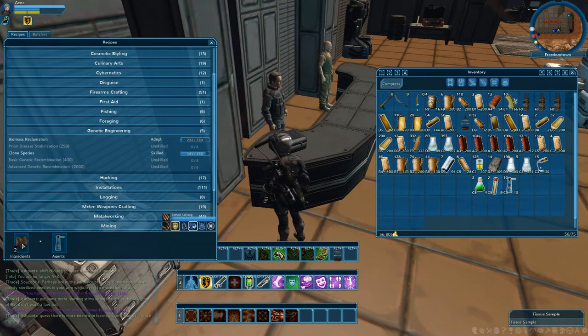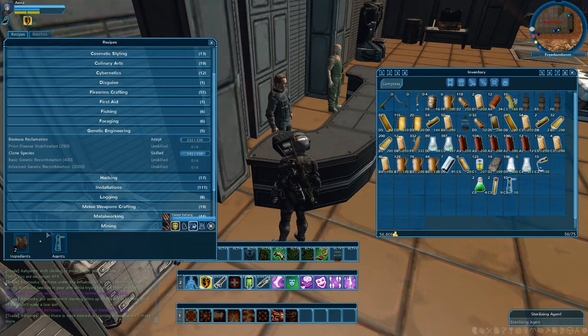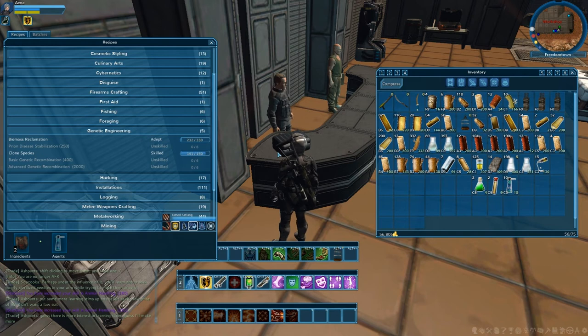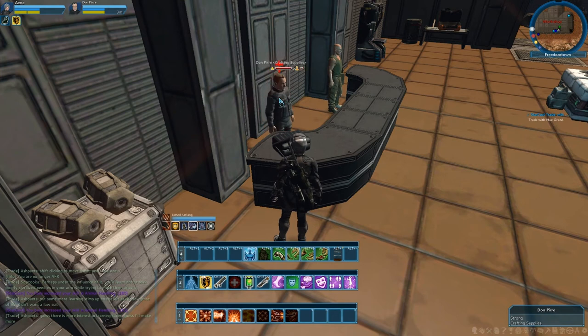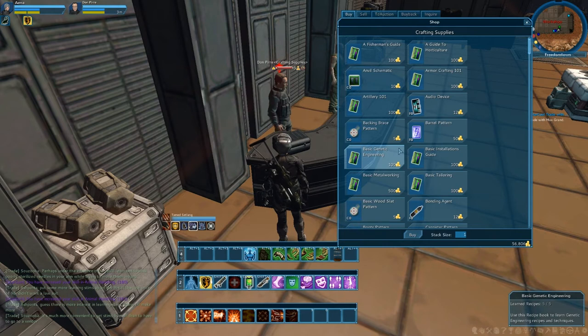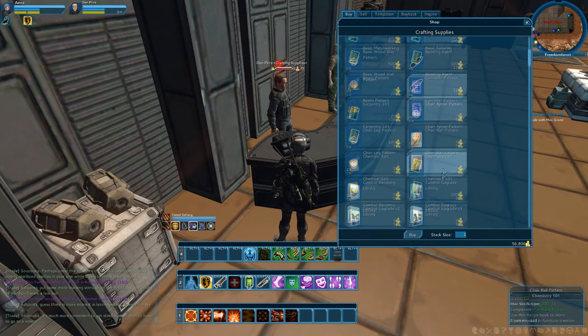As you can see here, if I click on biomass reclamation, it says that I need two items: tissue samples and sterilization agents. Sometimes the agents that you need in the recipes are sold from the vendor, and sometimes they're not. There will be items that you need to craft in-game to use in the recipe. I got 10 sterilization agents — I thought that would be enough. If you want to know where it is, it's from this guy in Freedom Town. I'm from FPR, although I am rogue — I'll make another video regarding that.